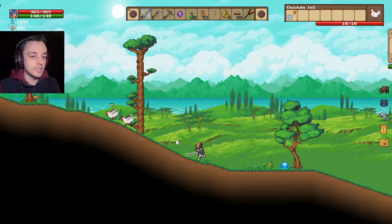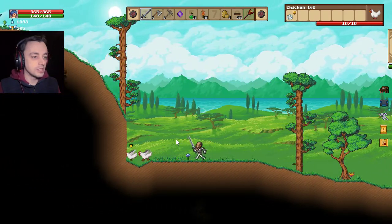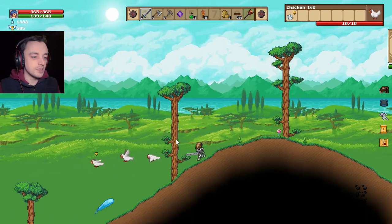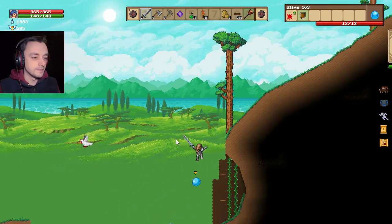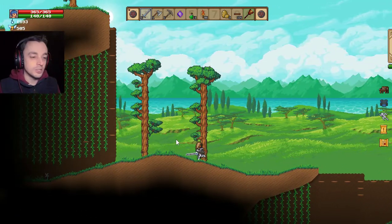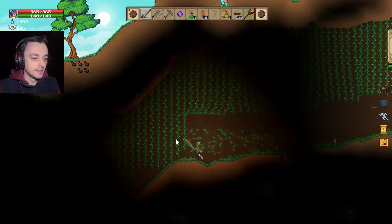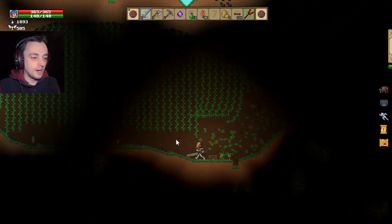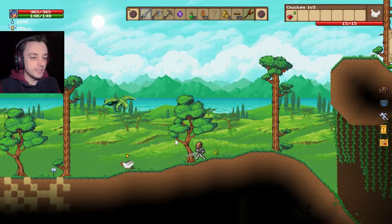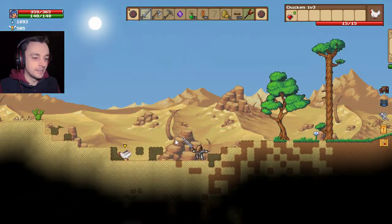I want to go all the way to this side if I can. I dashed — that was good, that's the first time I've done that, I didn't even know how to do it, I just found it. Despite the fact that my character looks as if he's half scorpion half knight — scorpion knight — he's also quite dashing.